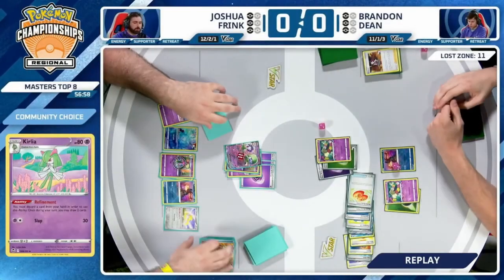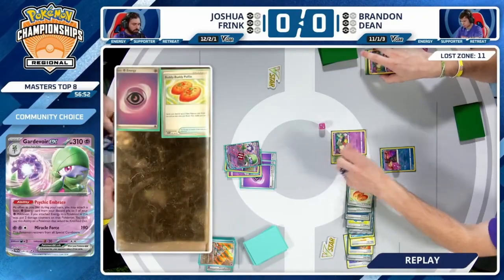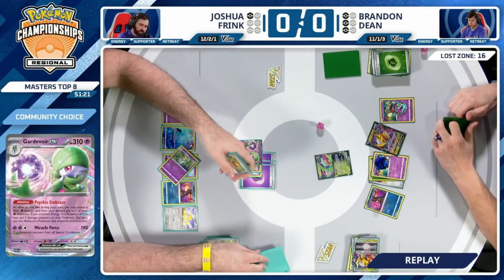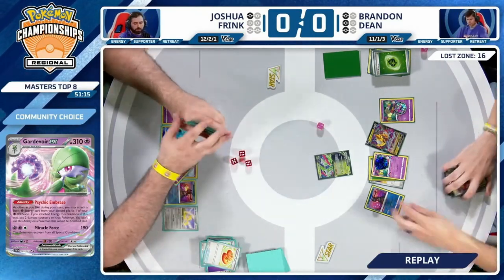Damage just not lining up for Brandon — an opportunity to play down Sableye just could not find the cards. He did have that opportunity to maybe clear up both threats at the same time, but Joshua identified that, played down Jirachi, and continued to take prize cards. Simply present a threat, check it, trade if not — give me an opportunity to find Boss's Orders. One refinement available, finds Boss's Orders, cleans up game one.